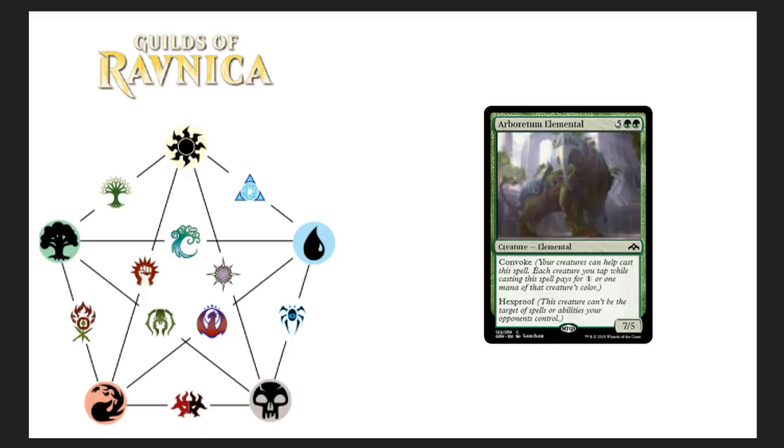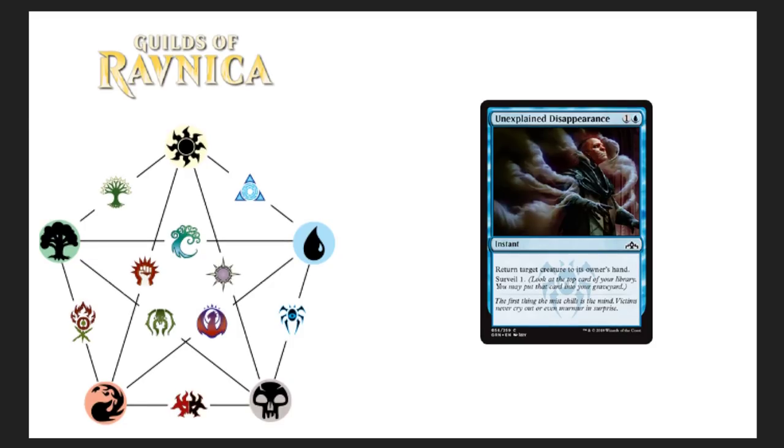Unexplained Disappearance — return target creature to its owner's hand, two-drop instant, surveil one. Look at the top card of your library and you may put it into your graveyard — good old graveyard scry. Returning a creature to hand always comes in handy, and with surveil, I think the whole graveyard theme in Guilds of Ravnica is really going to take flight. A lot of these cards are going to see play in some modern builds.